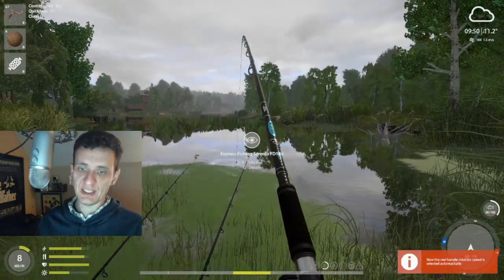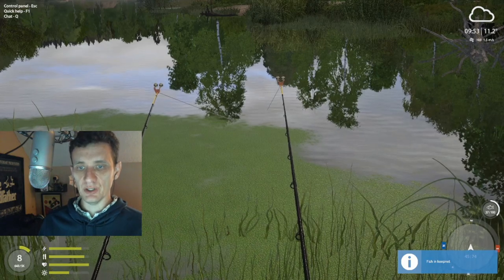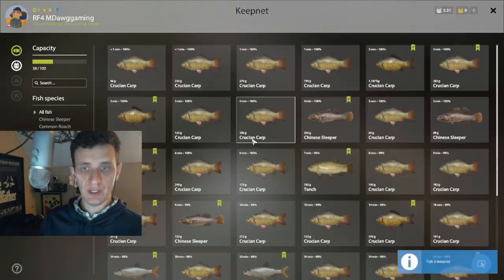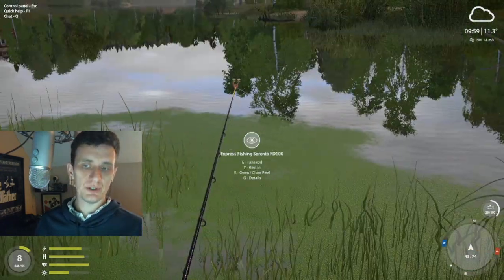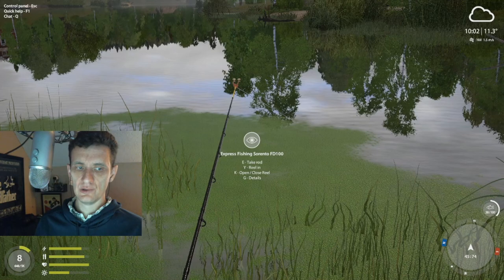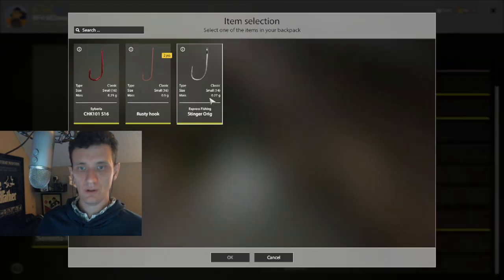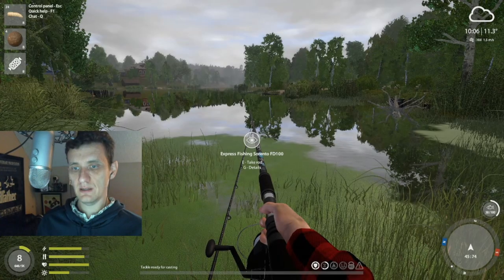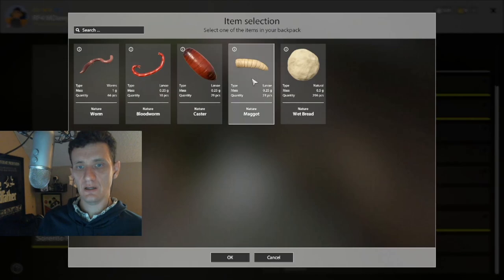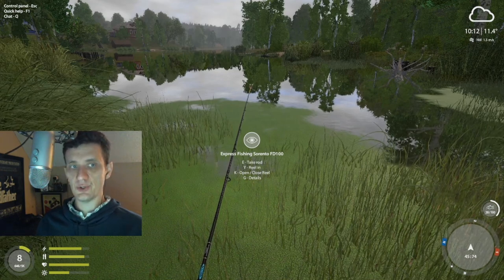I wonder if that Supercast will be in stock at... I think we've caught enough here. We're going to have enough silver to get at least one of the small hooks. We've got 38 fish plus we've turned in two or three cafe orders. I think we go size 16 maggot and size 14 maggot. We're going to try to hit these roach real quick, right off the dock, I think.